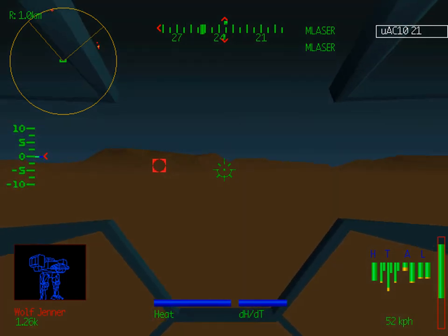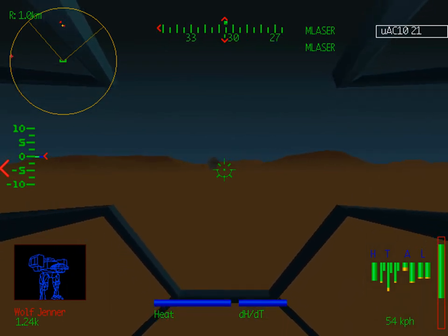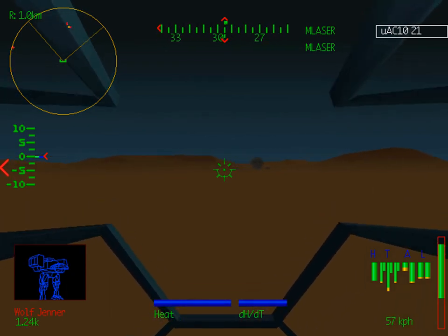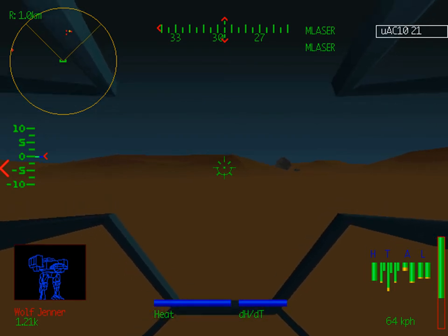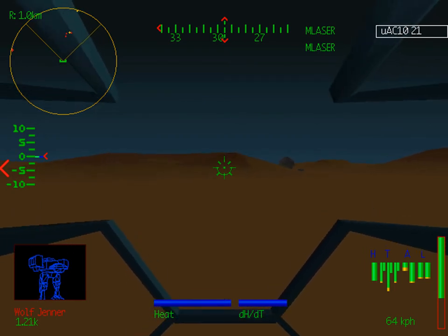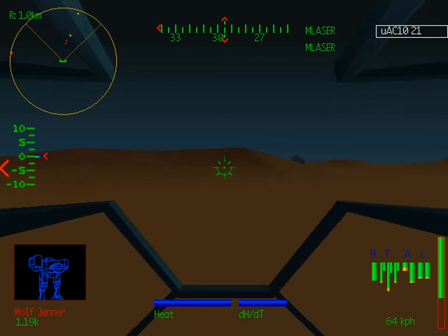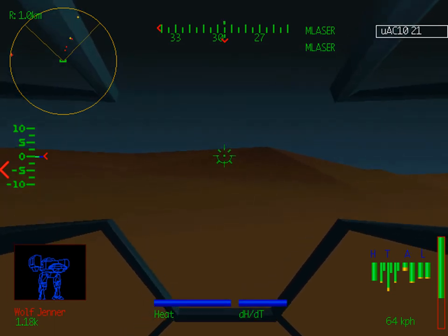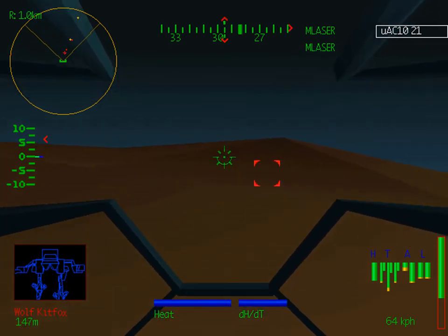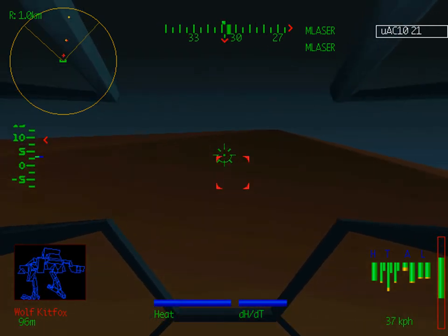This Jenner is powered up but just standing there, so I don't know what's going on with him — I think I'll leave him for now. You might have noticed both of my arms have different amounts of armor. This is one of the nice things about the mech customization in MechWarrior 2: you can assign armor on a location-by-location basis as precisely as you want. In this case, because I had the Auto Cannon in my right arm and nothing in the other, I pulled all the armor off my left arm and put it all on the right.